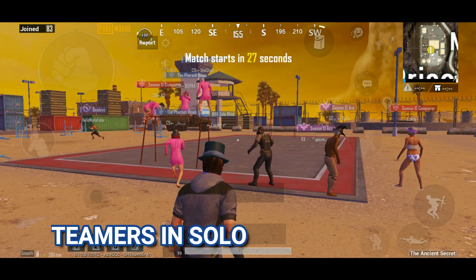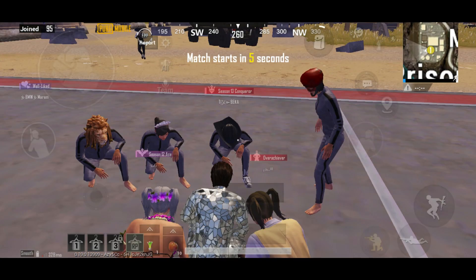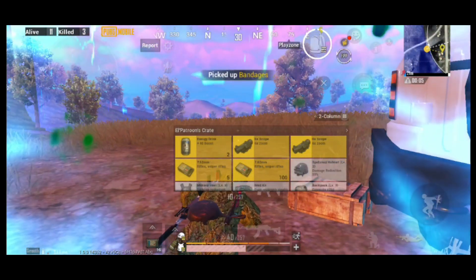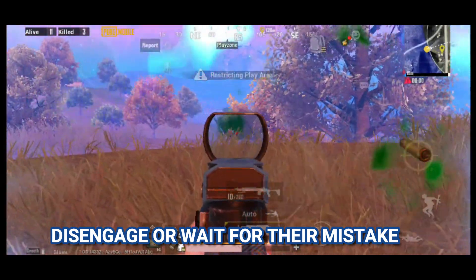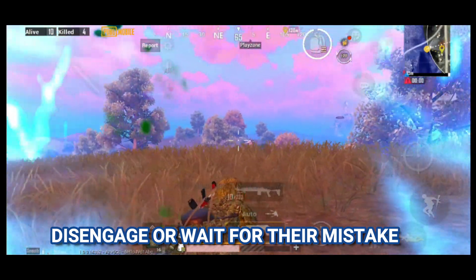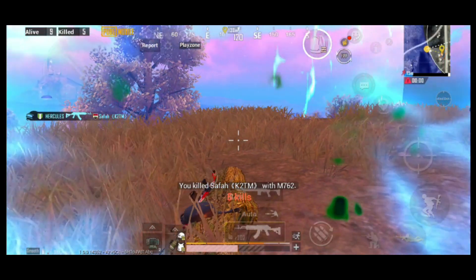Teamers can be identified in the lobby in solos and duos — they love to wear similar outfits to identify each other and avoid friendly fire. Once you're on the spawn island, move around and try to identify players wearing similar outfits who tend to stay together. Once you spot those guys, the best thing to do is exit the match because you stand little or no chance against them.